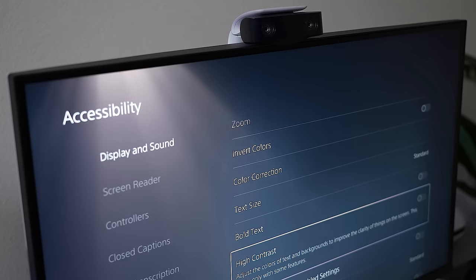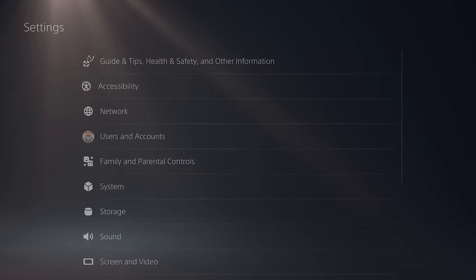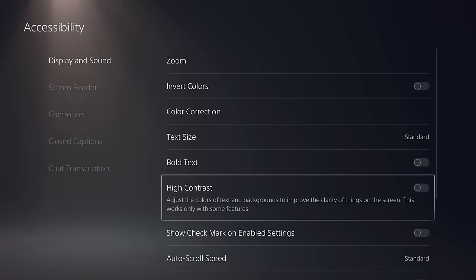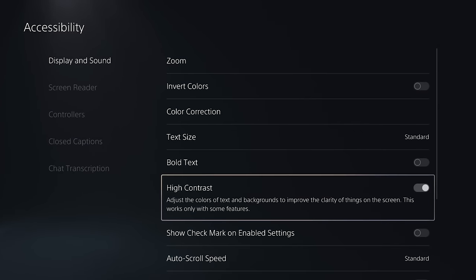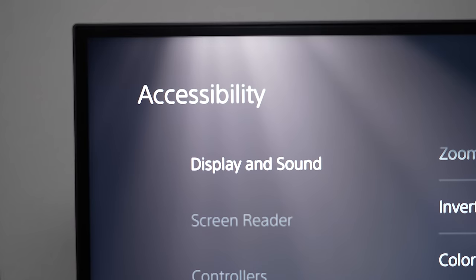Up next is a really cool dark mode menu option that not many people know about. If you go into the accessibility settings and enable the setting that says high contrast, you're going to see the entire system background get much darker. But not only that, the text on screen really brightens up, which makes it much easier to see.